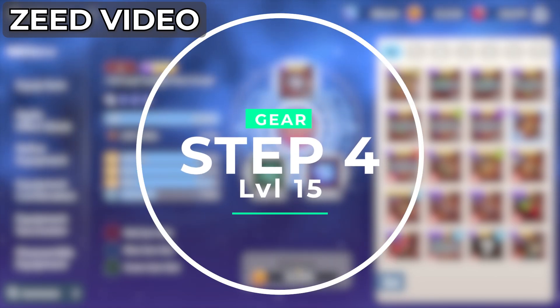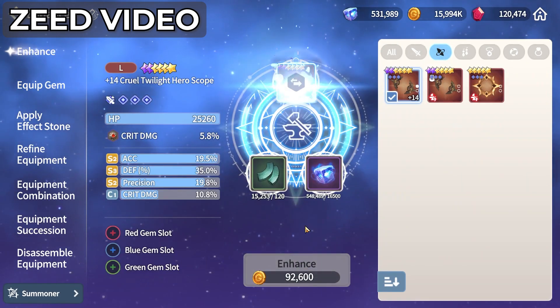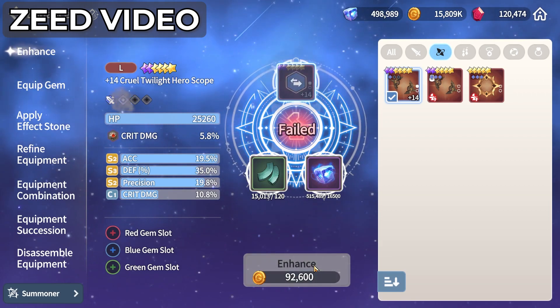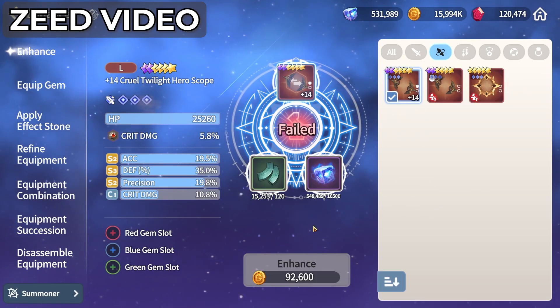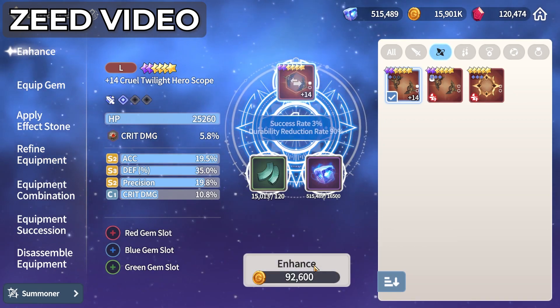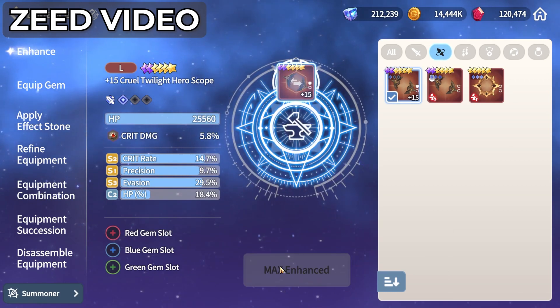Step number four: take your new gear with the plus 12 and good substats and enhance it until you run out of durability again. Hopefully you will get plus 13, but if not, put this gear back in succession in the bottom and place another TOH gear in the top and do it all again. Notice once again you have gotten back your durability points. Repeat this process until your gear is plus 15 with good substats.